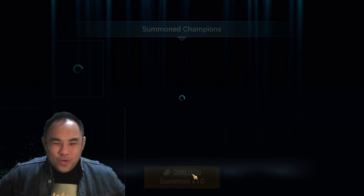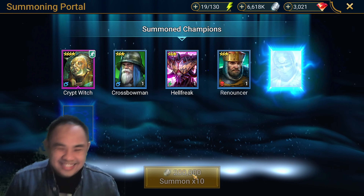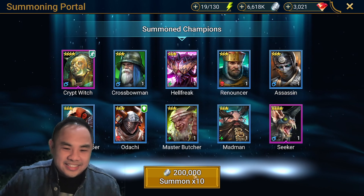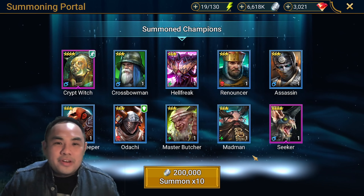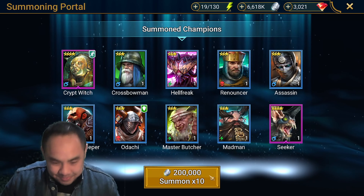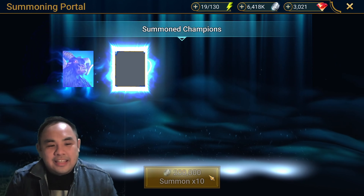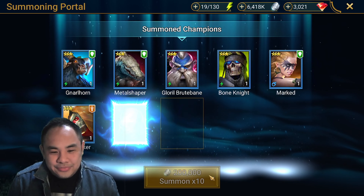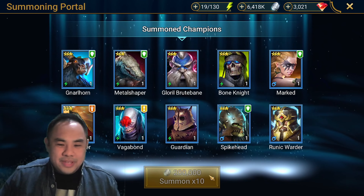Finally something — some gold after a bunch of miserable pulls. Seeker! Seeker — very good for the Clan Boss team. If you are going for that Midfoo team in particular. Last hand — can we get another gold here? Nope, paying taxes. That would be my account.